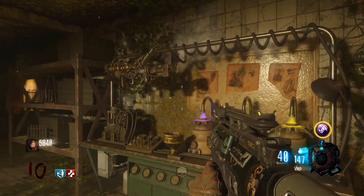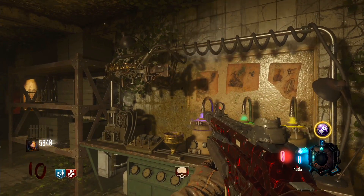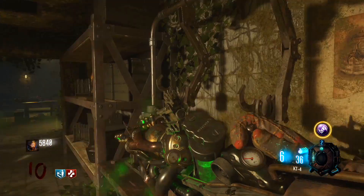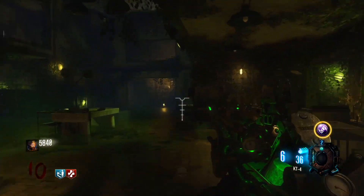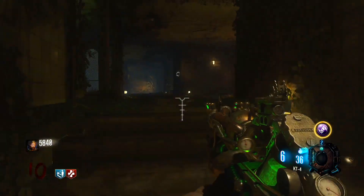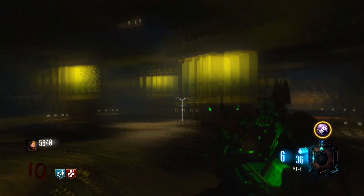Before you do this at all, you want to go ahead and build the standard KT-4 — here you can see this is the standard one and I haven't done anything with it. You're also going to need the rare mega gobblegum called Respin Cycle.